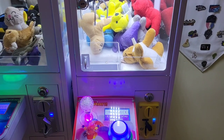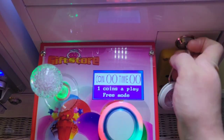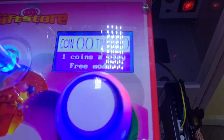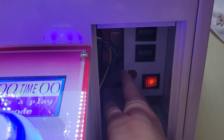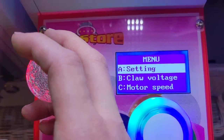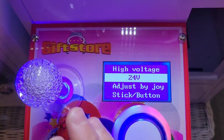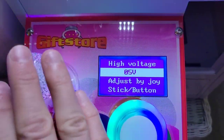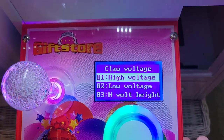I wanted to go over how we get the claw machine to be rigged to be harder to play. We're going to open this right here, go in to where the controls are, and press this round red button. Here are the settings. We can go to claw voltage. If we want it to be on easy mode, the voltage will be on 24.